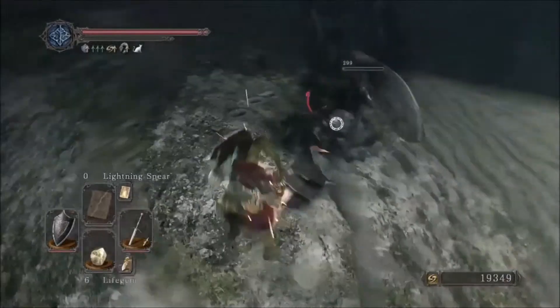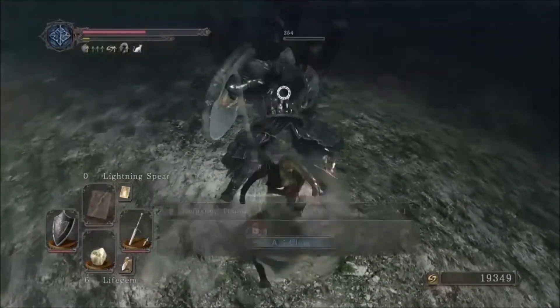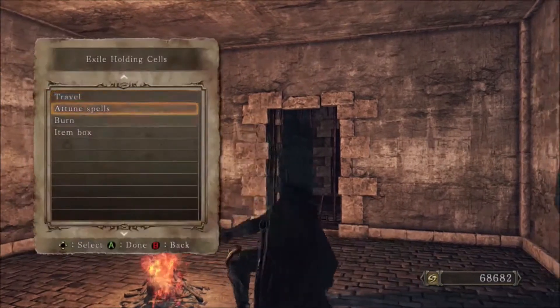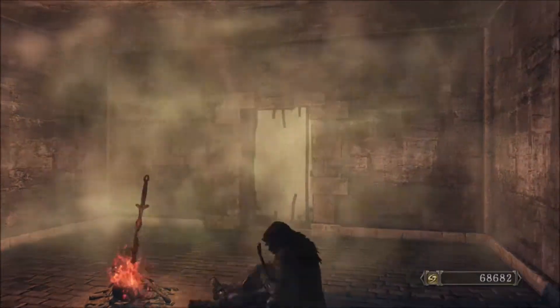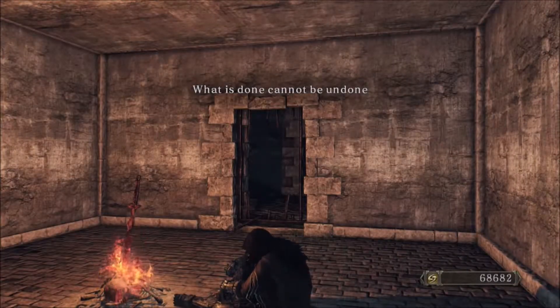To start this off you must clear No Man's Wharf and defeat the Flexile Sentry. Then journey on the boat and come towards the Exile Holding Cell in the Lost Bastille. Once you are there you need only to follow the path laid out in this video. You will need a few things for this of course. First, you will need one Pharos Lockstone. You shall only need one for the entire process.